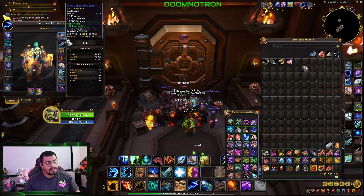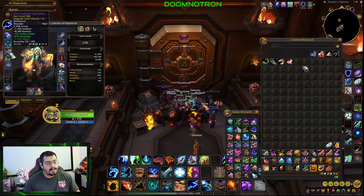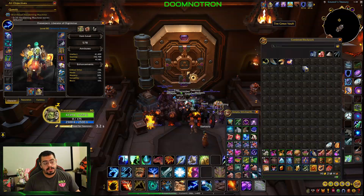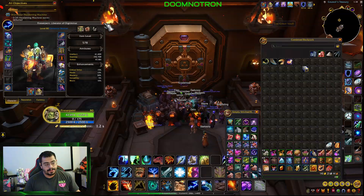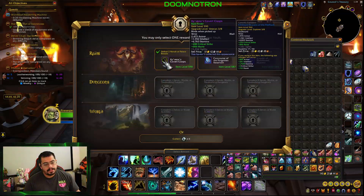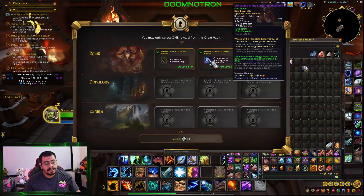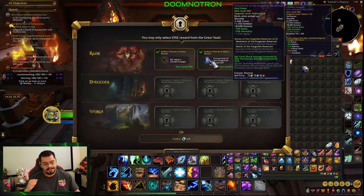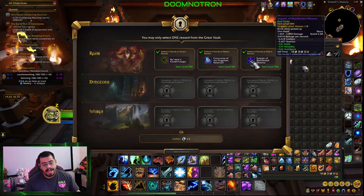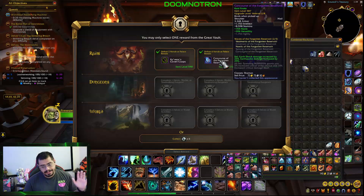We have a chest piece for tier, so I think we need legs, hands, and shoulders. Let's see what we get, hopefully a tier piece we can use. We get bracers which is a massive upgrade — almost 30 item levels. This is a shoulder piece, we're probably going to go with that. And last but not least we have a one-handed mace which is not better than our crafted gear.